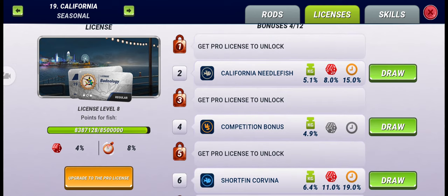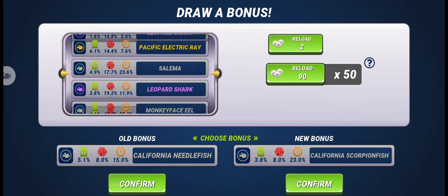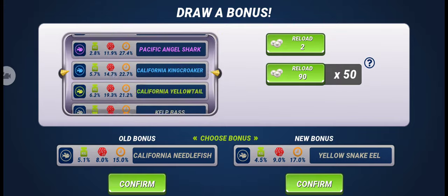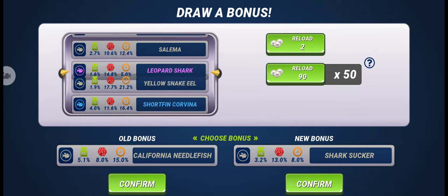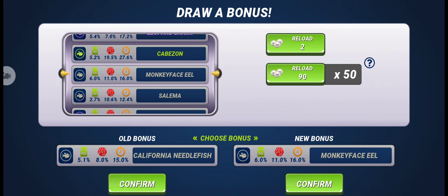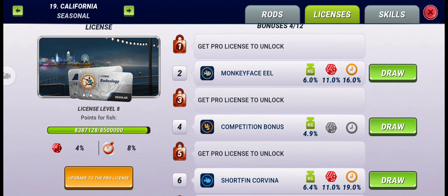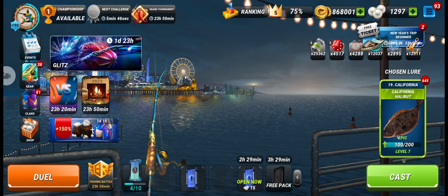Let's try again in the first slot. I was so close to that Pacific Electric Ray license bonus — a legendary license bonus — but they didn't give me that, and they also didn't give me the mythical fish license bonus for Leopard Shark. There's nothing we can do about that because it's completely on luck. We got a common fish license bonus, which is a good bonus, and we'll keep that. I didn't get the license bonus for the special fish — let me know if you get a license bonus for Glitz.